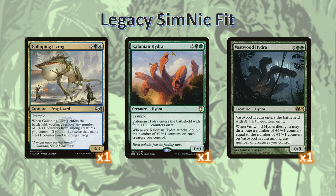Galloping Lizrog is great because it can double the counters that have already been placed, so even if we don't have a Doubling Season, we've got another way of quickly getting a lot of counters out. Colonian Hydra is itself just a really good finisher, and it can improve the power of any of our other plus one plus one counter based creatures. And of course we've got a Vastwood Hydra that has a Modular-like ability where when it dies you can move those counters somewhere else. With so many sac outlets, this is another way to double dip on the counters.